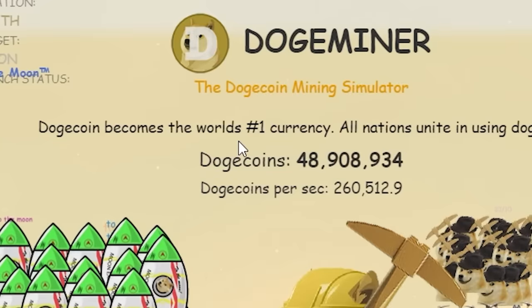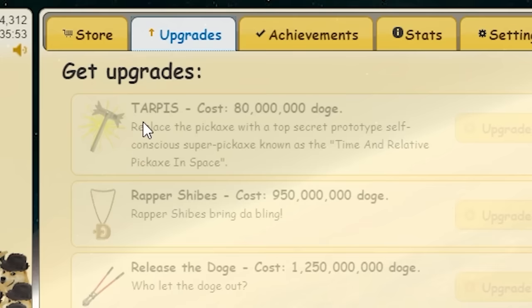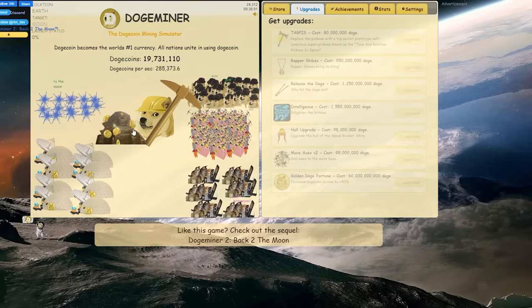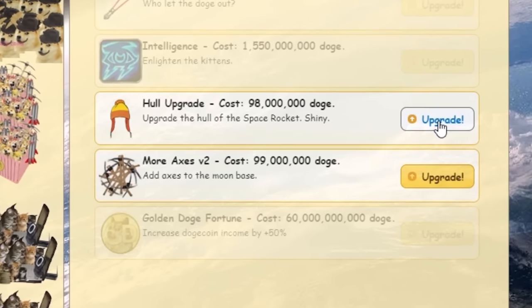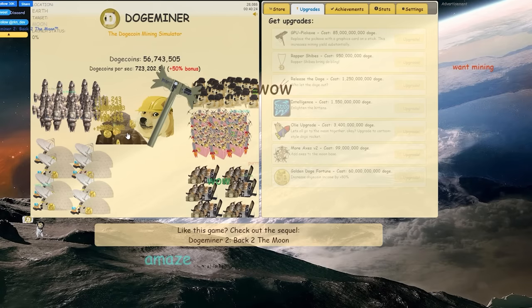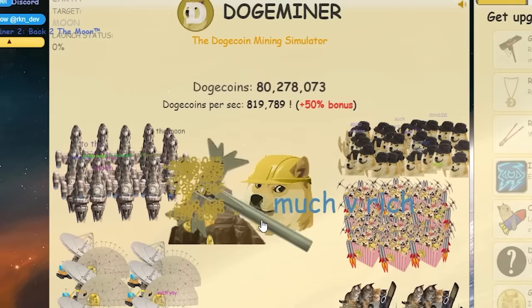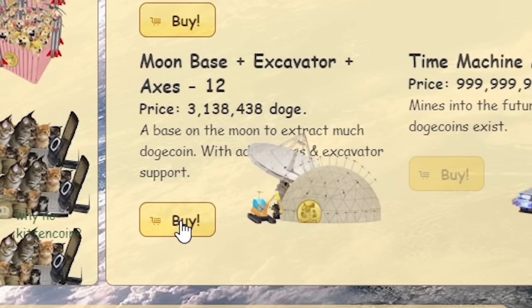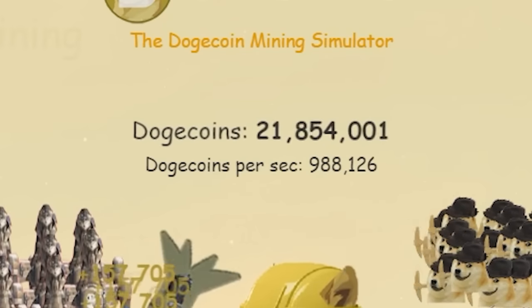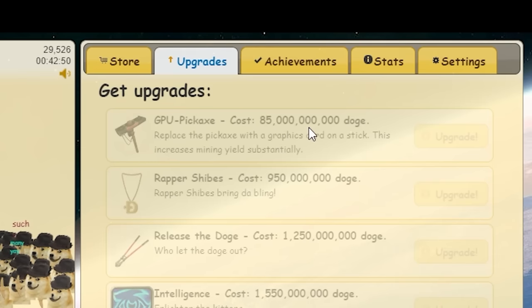Dogecoin is the world's number one currency! I have 50 million — spending it on the warp rocket, making almost 300,000 per second. I really want the tarpus to make mining more powerful. With 220 million I can get the tarpus — upgrading my rocket brings me to 700,000 per second. Taking advantage of the bonus — dogecoin going up fast. I can upgrade moon base axes. With 200 million I'm spending it all on moon bases — almost a million dogecoin per second. One more — now 1 million per second!